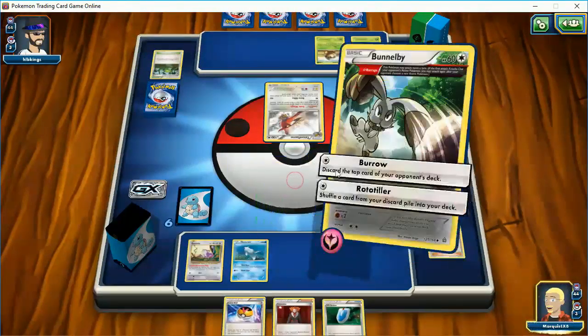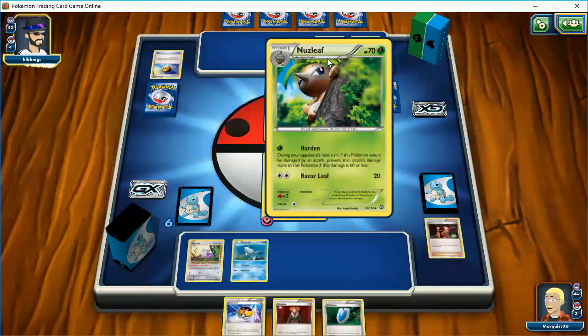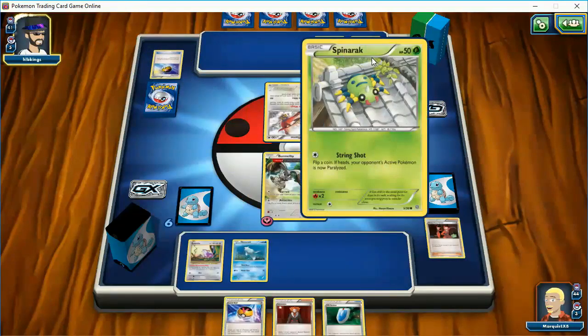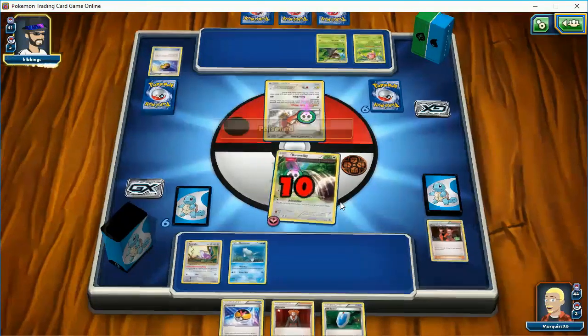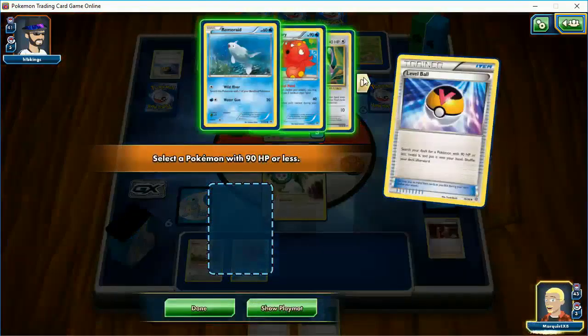We're just going to start discarding and get the Stadium. Level Ball — not what I want to see here. Hopefully he doesn't have an Energy, although he's halfway to just two more cards to being able to attack. And Talonflame retreats for free. And will we see some Poison? Yeah, that's my guess. Thinking of Lysandering this guy. I will have Octillery next unless I get N here. So Octillery here — see what else I get. That's good. Let me see if I have another Bunnelby in my deck, because that's something I'm worried about. I do not — so that is my only Bunnelby, which is a problem.